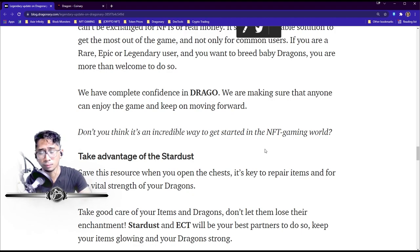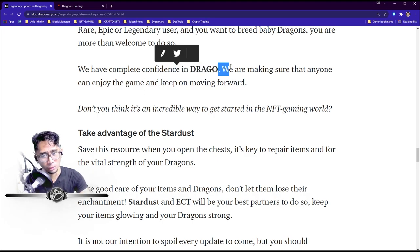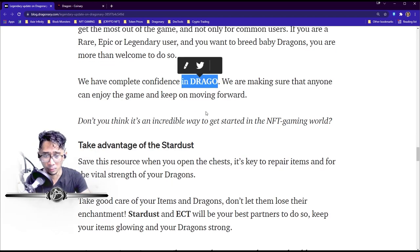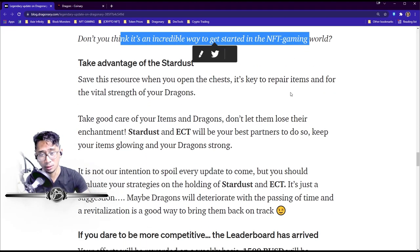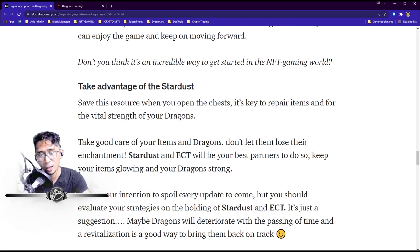So if you're a Rare account user like me, you get a bunch of Drago and can breed a new line for free — why not? They have complete confidence in Drago and are making sure anyone can enjoy the game and keep moving forward. Without this feature, free-to-play players would just be stagnant. You could get started in NFT gaming, eventually get lucky with a rare egg from a chest, and grow your account over time — it's possible and doable.